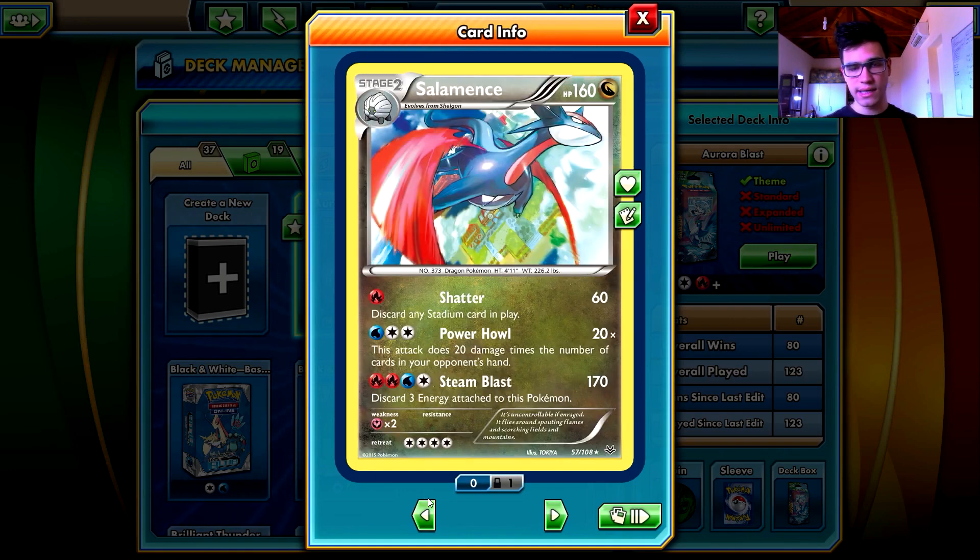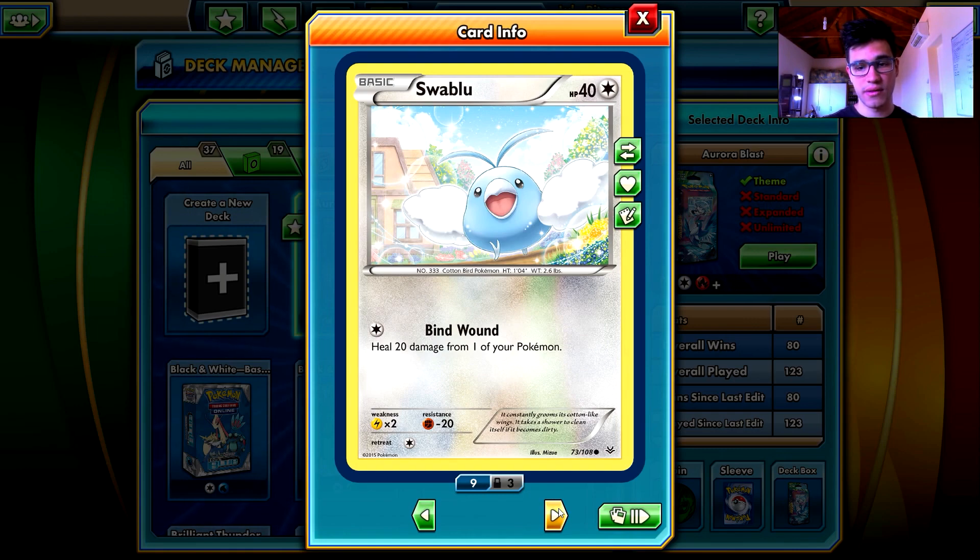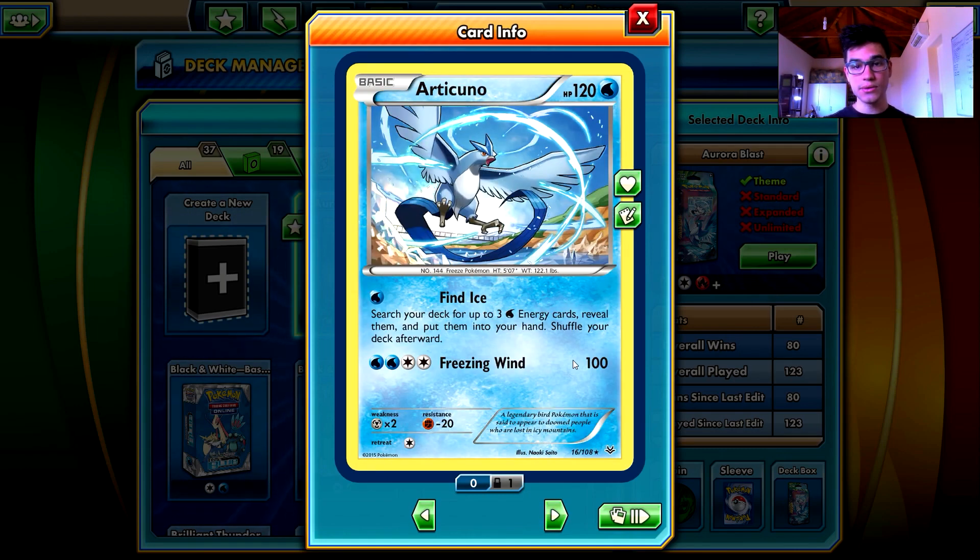Salamence is the reason why I love this deck. Swablu - nothing to say about that, a bad card. Articuno is the second best card - 120 HP, which is not so good because Zapdos can knock Articuno out with one hit, and that's very bad. Articuno cannot knock out Zapdos with one hit either. Zapdos deals 120 damage, Articuno deals 100 damage, and Zapdos has 120 HP as well. But Find Ice is an awesome ability - you fetch three Water-type energy cards.